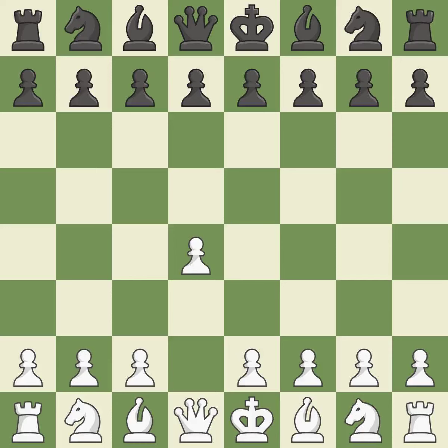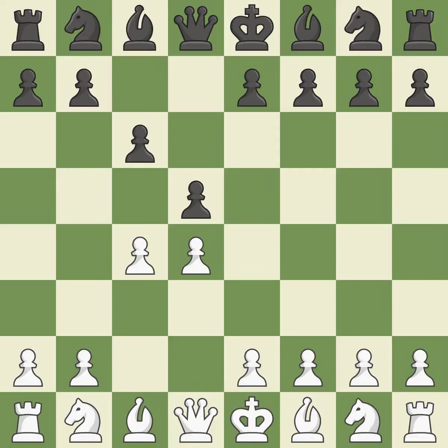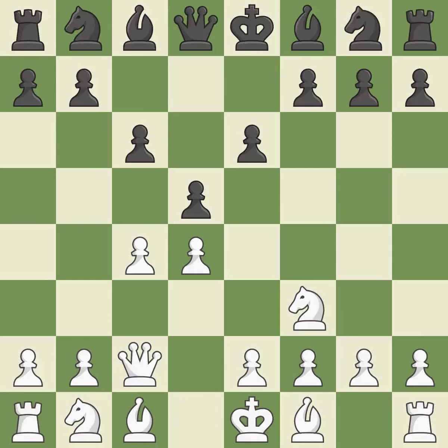Opening with the queen's pawn, the move d5 establishes control over the e4 square, frees up the light-squared bishop, and builds a presence in the center. A wing pawn is available in the queen's gambit to attack the center and divert black's attention away from the e4 square. The d5 pawn is supported by c6 in the Slob defense. The d4 pawn is safeguarded thanks to Nf3. The d5 pawn is also supported by e6, allowing the dark-squared bishop to advance and a previously undefended pawn is now protected.